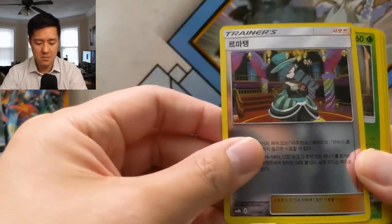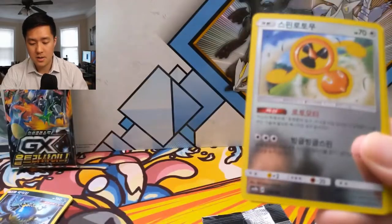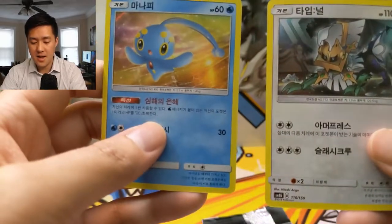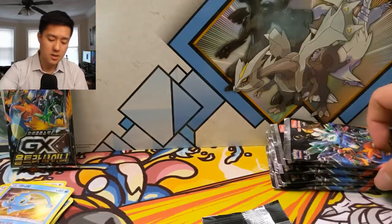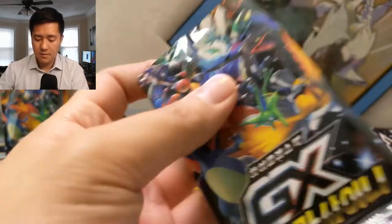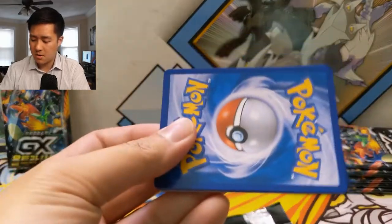We have a Venusaur — probably pretty cool art — a Farigiraf, Manaphy, and then a Type: Null. Odds are looking pretty good for the pack we're going to send to PokeCardX.